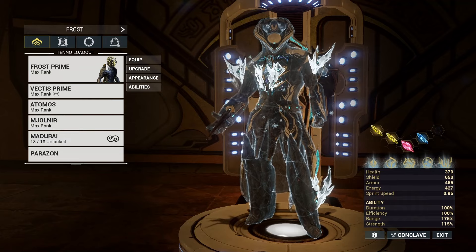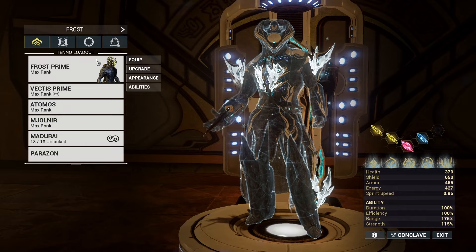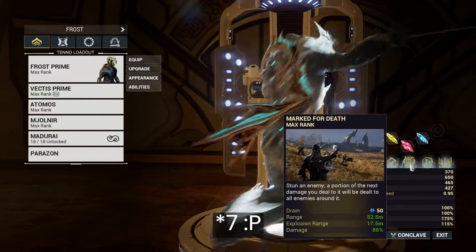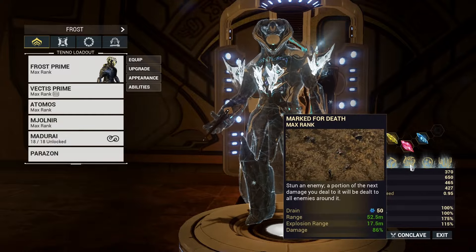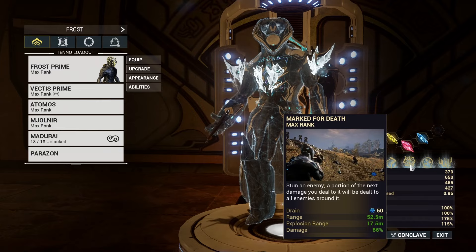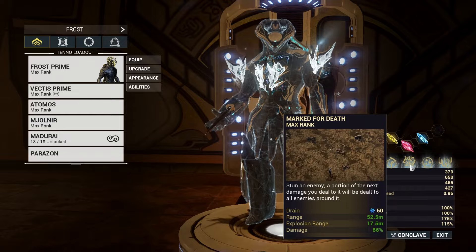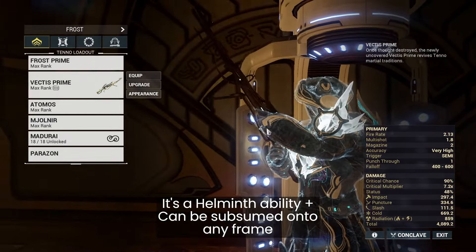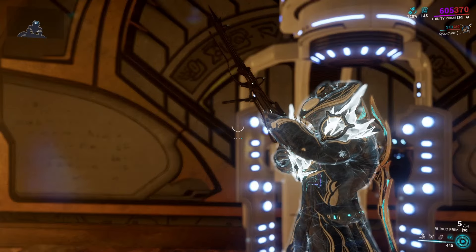Hey guys, let's make sniping great again. Here's three to five ways depending on which frames and abilities you have access to. Let's start off with Mark for Death. Mark for Death is similar to Colorvo's ability Collective Curse, which redirects damage and causes in this case an explosion from the target that you hit. If you're hitting really hard with a sniper rifle, that's one way to make sniping great again.